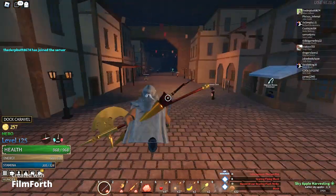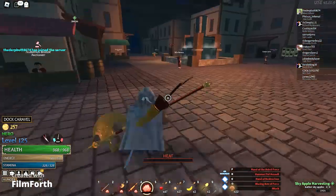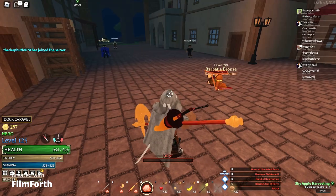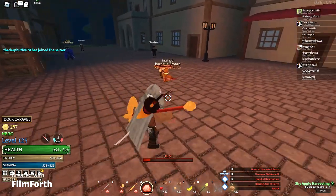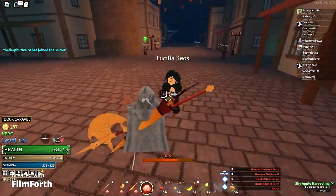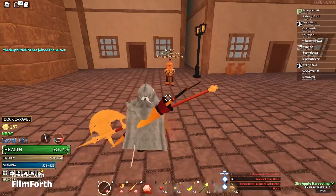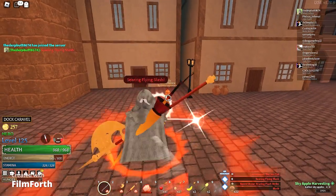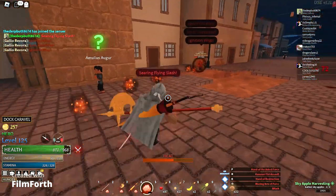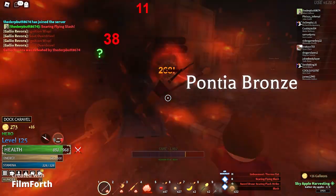The highest damage weapon on this build is the Kai Saber, and I have it using Thermal Fist as my fighting style. So first of all, before you get to max heat — I'll just show you in Shorion real quick. You get to max heat, then you charge the Kai Saber all the way up with Flying Slash, and you do 338 damage. If you don't charge it up, you just get the heat — that's a little charge but only 268.